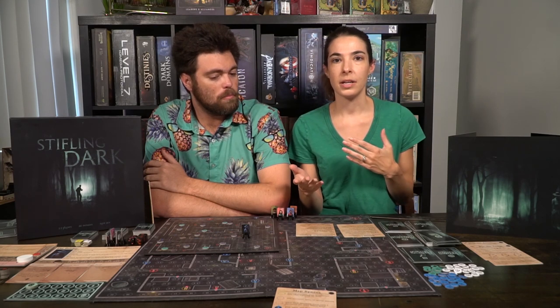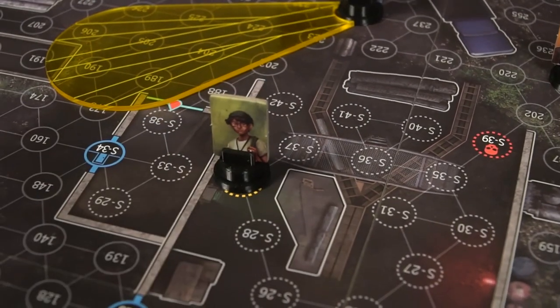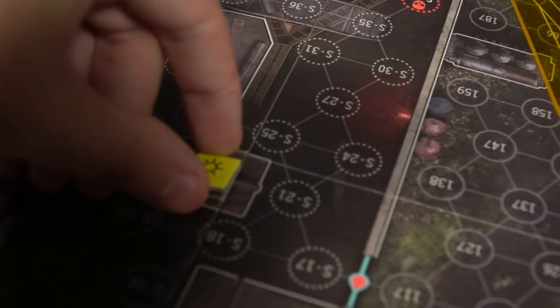Actions include picking up items, dropping off items, and trading items with adjacent players. If you need more movement after using your speed, you can lower your stamina by one to roll the sprint die for additional movement. If you perform an involved action like working at a computer terminal to light up an entire room, you must end your turn immediately. Otherwise, you can use your flashlight by moving its charge down one space and placing it on the board from your player location to illuminate nearby areas.